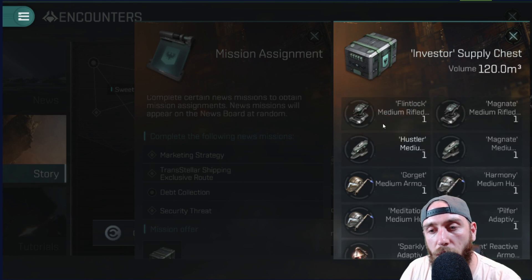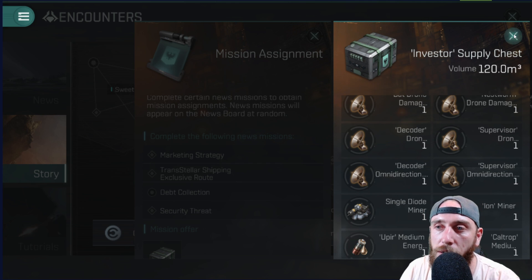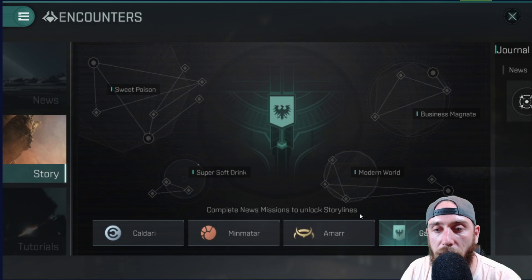For some reason they do not give drones in the Gallente missions, which is just weird. They should give drones in the Gallente missions.